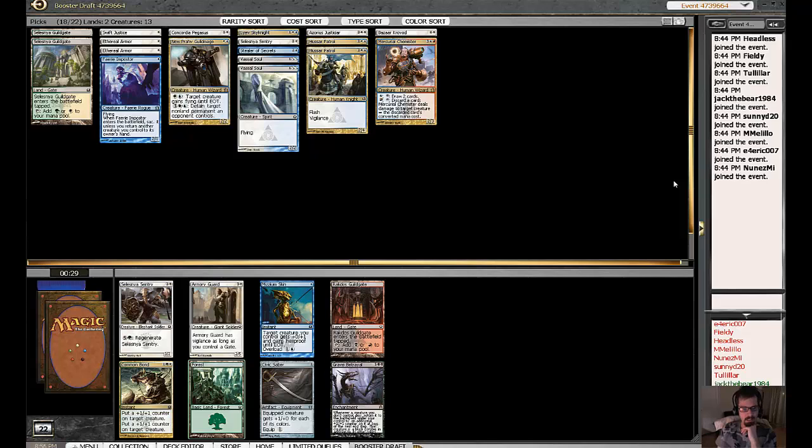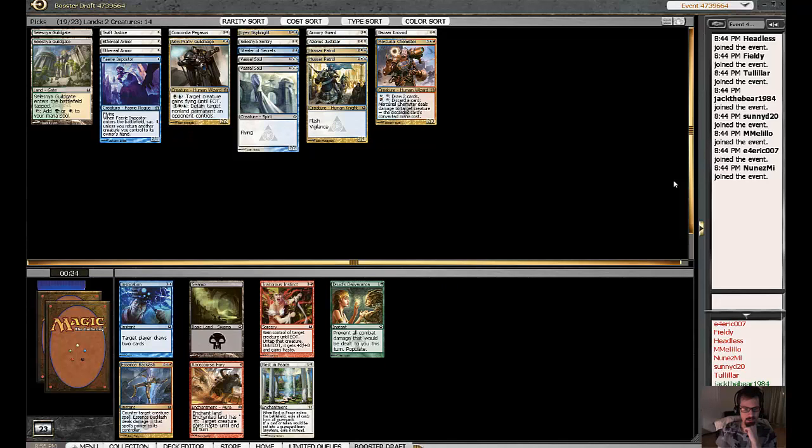This pack, nothing terribly exciting. I think I'm going to take the Armory Guard over the second Sentry. Here, there is nothing really for me. I think there was a Guildgate and it is a Guildgate in this pack, so it's between Inspiration and like a 0.2-ticket Rest in Peace. I'll take the Inspiration.